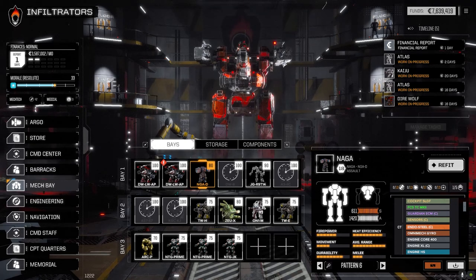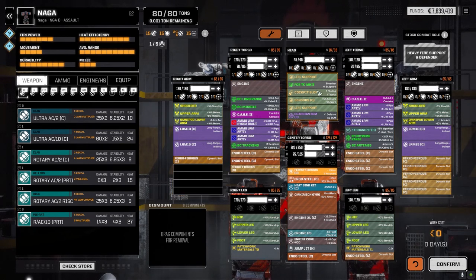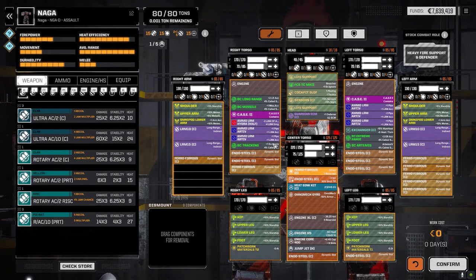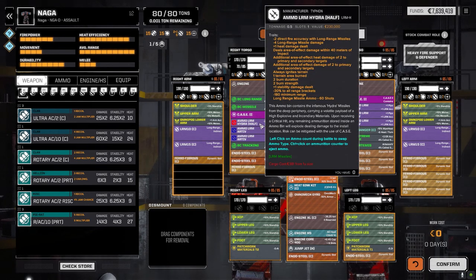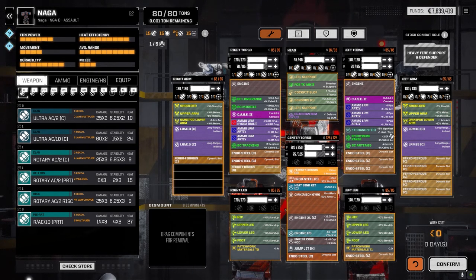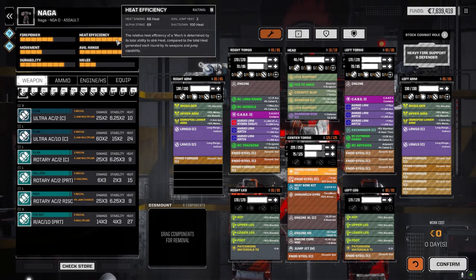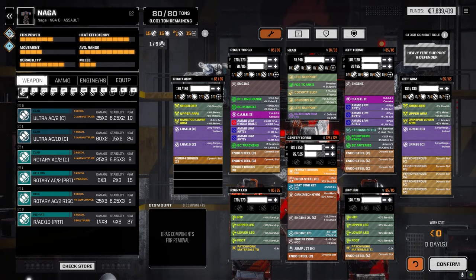The Naga I switched up. Before, we had the Arrow system and AMS and that wasn't really working. So I changed it up — this is a fast mech, so we're going with an LRM 50 build for now. It has a fire control system for long-range missile tracking, an extreme-range Artemis system, LRM Artemis ammo, and a half ton of Hydra ammo. It's also got a Guardian ECM exchanger, and the 400-core makes it really tough to cram stuff in there.